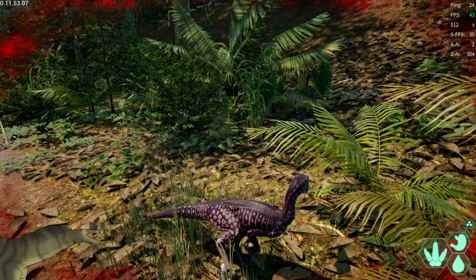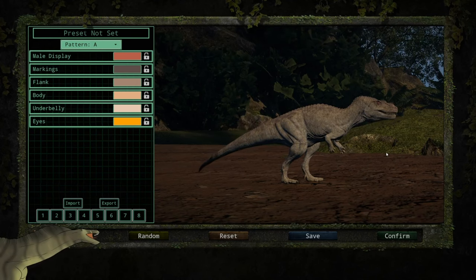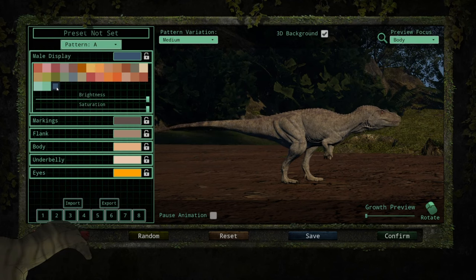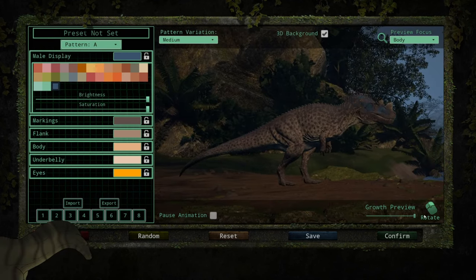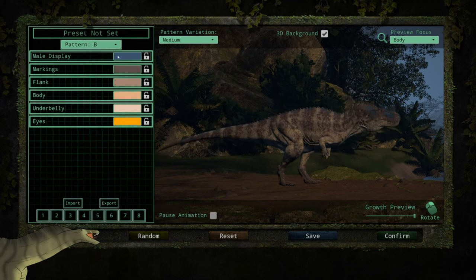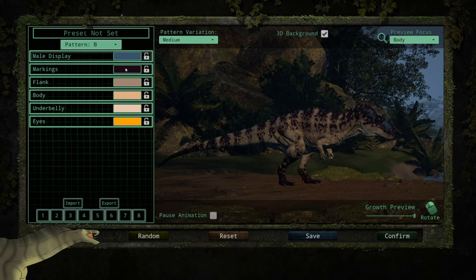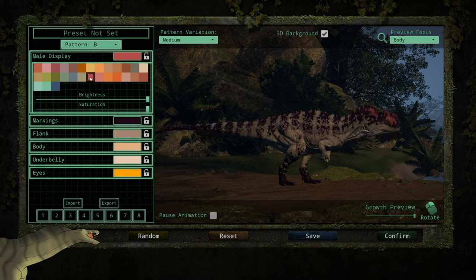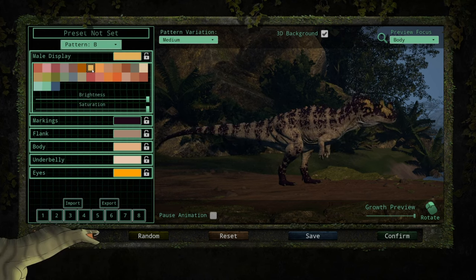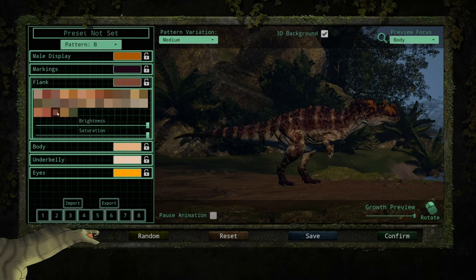Let's get on with the Ceratosaurus, the next carnivore. Here we have the Ceratosaurus — Pattern A, Pattern B. I'm actually really liking Pattern B. I tend to like my dinos to have purple on them if that makes any sense.